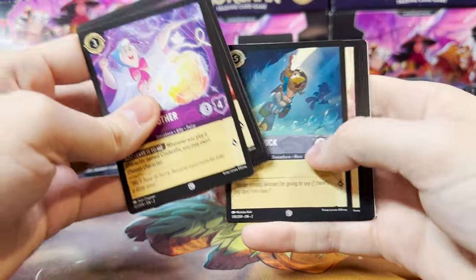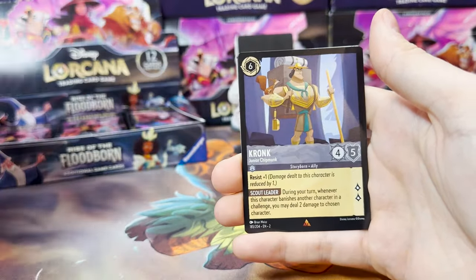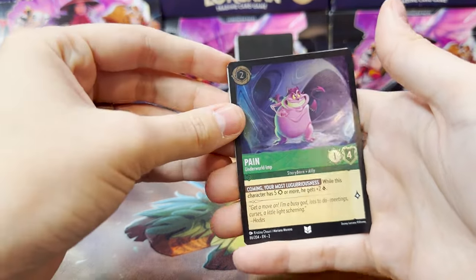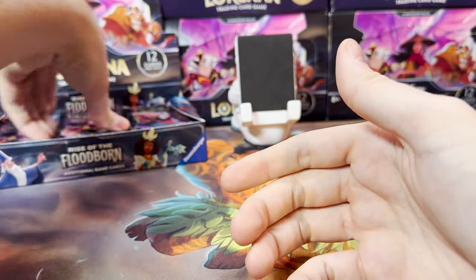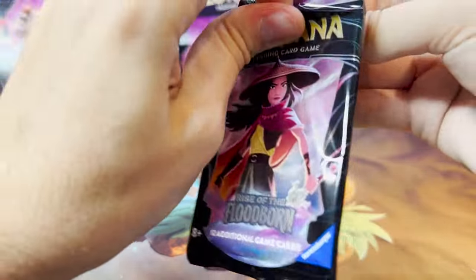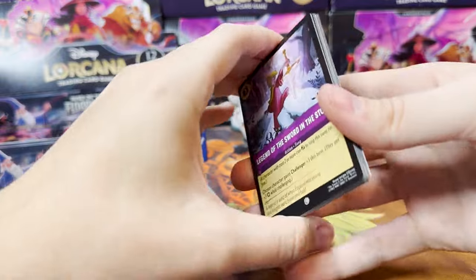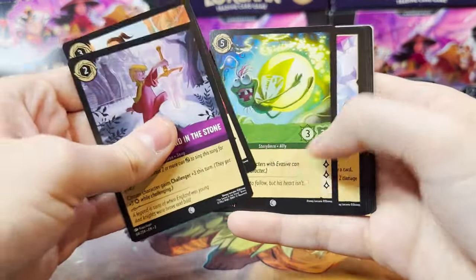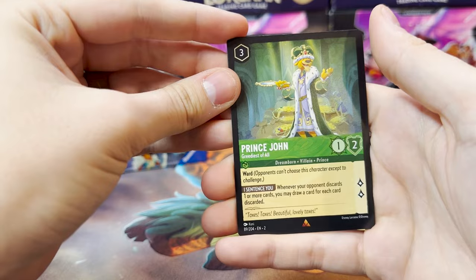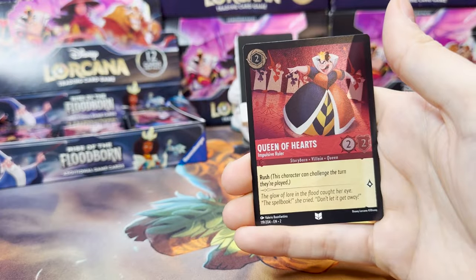We've got a 1-in-12 shot at it if this box has our Enchanted in it, which it should. Radigan Very Large Mouse is our Rare, Kronk is our second, with Pain as our Foil. Shere Khan wouldn't be one I would be mad at pulling — that's cool art. Actually all of them are. I like the Namaari art probably better than any of the others, but I don't think that's a particularly valuable one. So Prince John, Greediest of All, is our first, and a Super Rare Namaari with Queen of Hearts as our Foil.